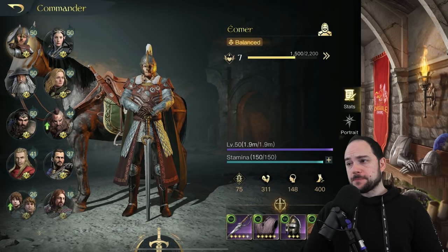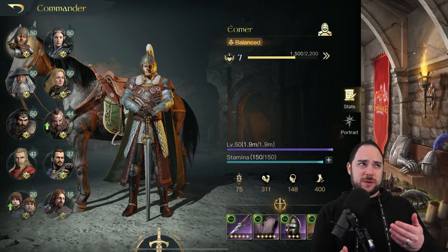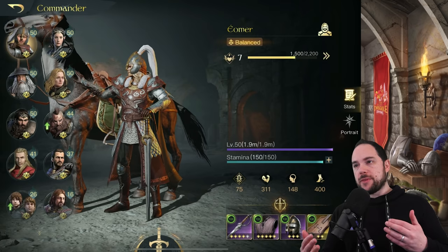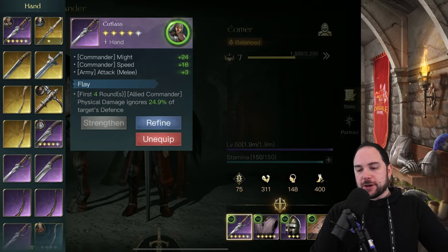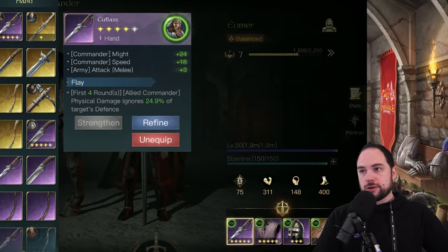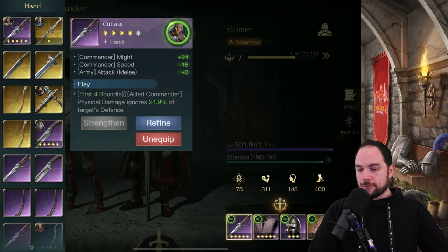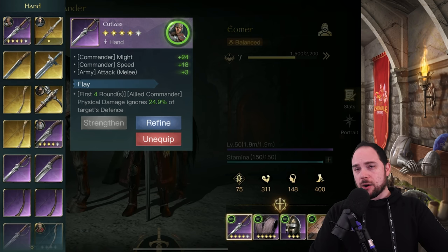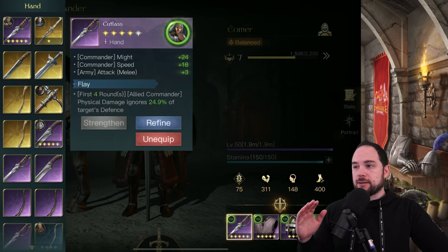As far as equipment goes, I'm all in on commander damage. I'll explain the best equipment and you can make your own choices based on what you have. At the epic tier, Cutlass is fantastic — this is what you would use. I think Flay is a great modifier, making it so the commander ignores some of the target's defense, which is on plan for a damage-focused commander. Cutlass gives might, speed, and army attack for melee — 10 out of 10, highly recommend.